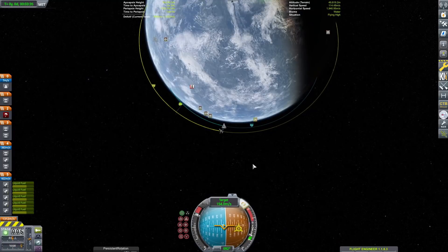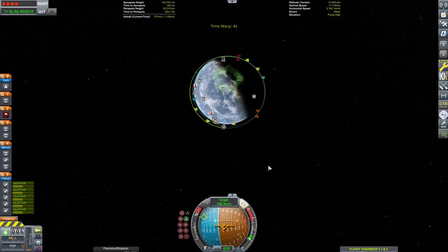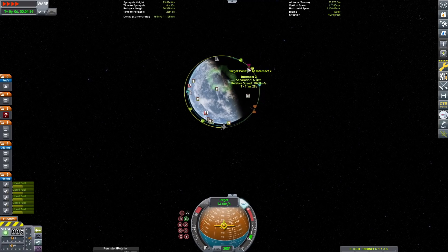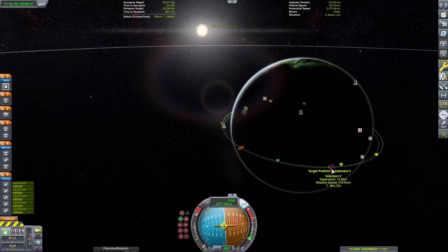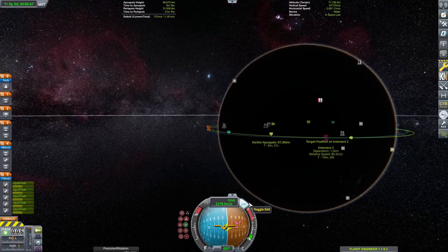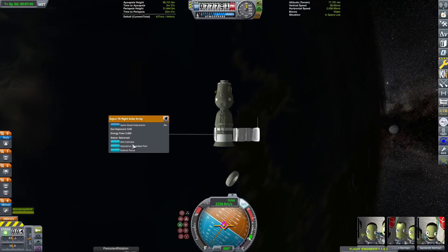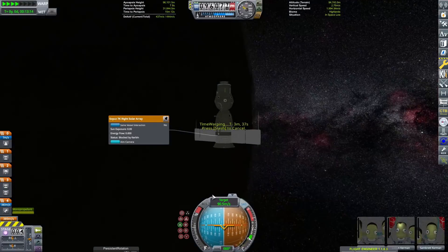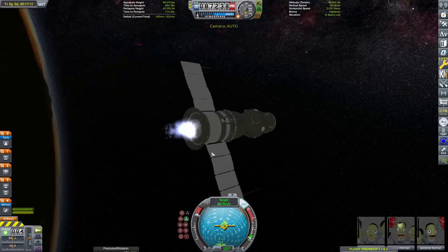We're going to go ahead and jettison the bottom stage, and now it's the upper stage bringing us into orbit. Then we will be doing our rendezvous with the ISS — lots of rendezvousing today. Unfortunately, I wasn't able to find mods for all the craft, so unfortunately we'll have to do a few stock craft. What a shame.